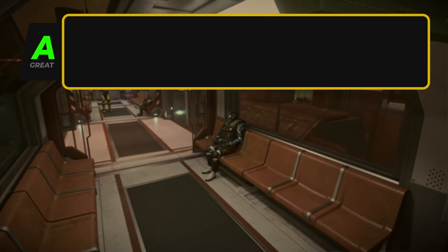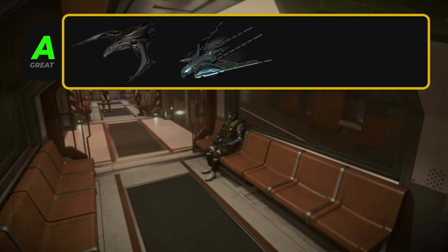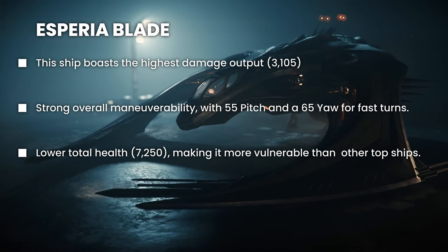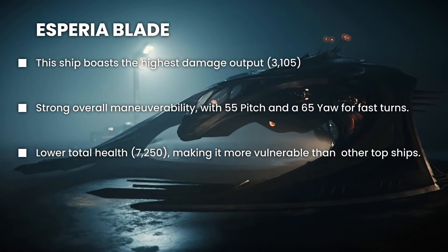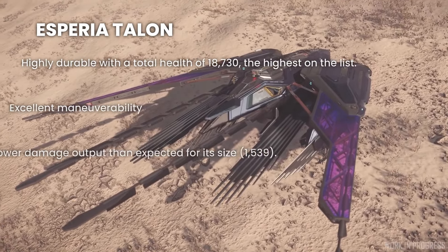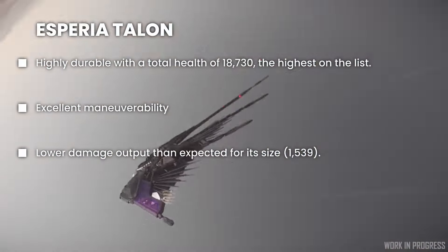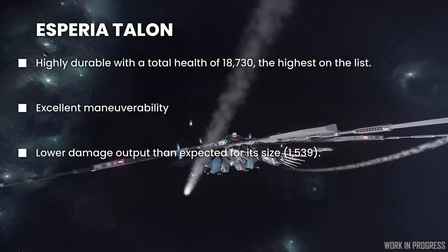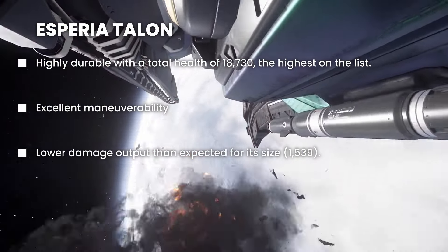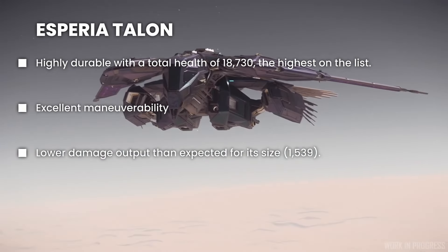Now we're moving on to the A tier ships: the Esperia Blade and the Esperia Talon. The Esperia Blade has the highest damage output of all the light fighters — the trade-off is low hull HP durability. The Esperia Talon sits at fourth spot because it's extremely durable with high hull HP, has solid maneuverability, and a bit of firepower — making it a well-balanced ship that's good for staying in a fight longer.